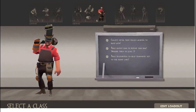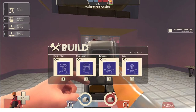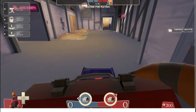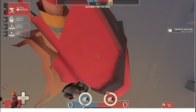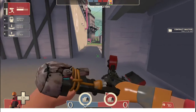Hello, today I'm gonna show you some amazing sentry spots for 2Fort. Let's begin with the first place where you can put a sentry, right in front of your spawn. In front of your spawn, the sentry will prevent spawn camping, which is very effective on maps like 2Fort where there are only 2 spawns.